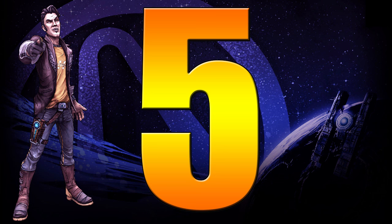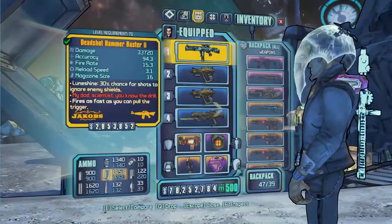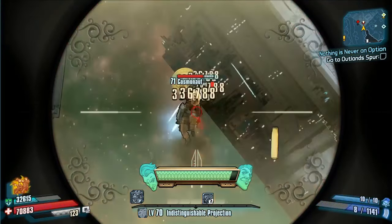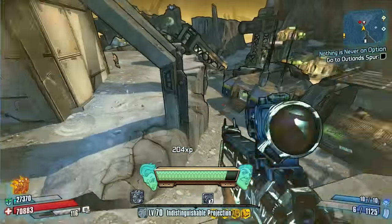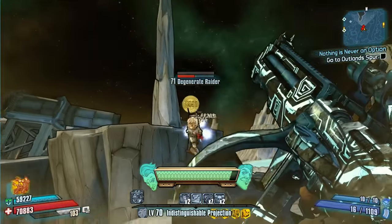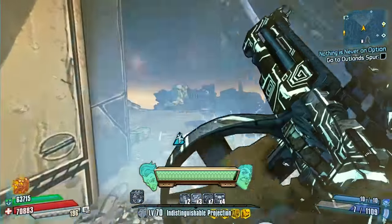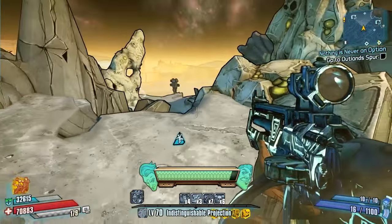At number five I've gone for the Hammer Buster 2, obviously returning from Borderlands 2. This is the second variant — a Jakobs assault rifle, so it fires as fast as you can pull the trigger. It's very fast firing, not the best damage, and it's single shot, so you've got to pull the trigger as many times as you can. It does its job, but it's not the best assault rifle by a long way, which is why it's at number five.